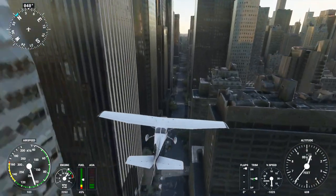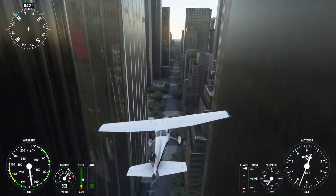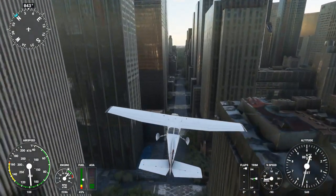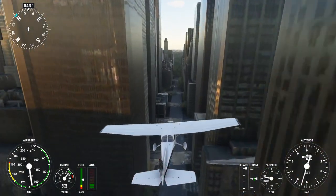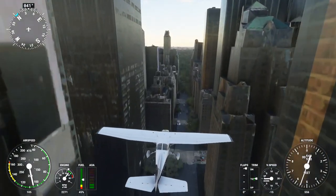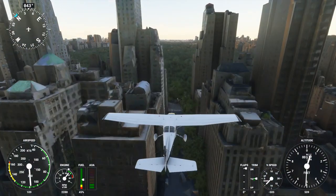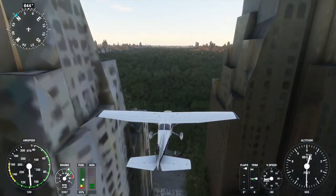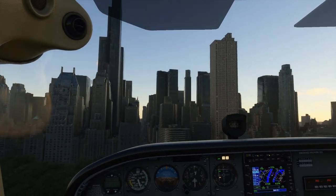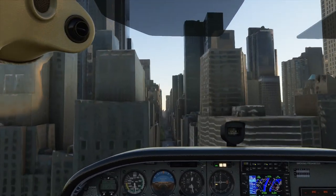Here I go — this time I'm really trying to see about how it might be to land on one of these streets per the request. Doing a test fly of the buildings and then I'll come around and try to land. I didn't pick one of the easier streets; I wanted something with really tall, imposing buildings. The buildings are right at the wingtips, and I'd try this in the cockpit view.